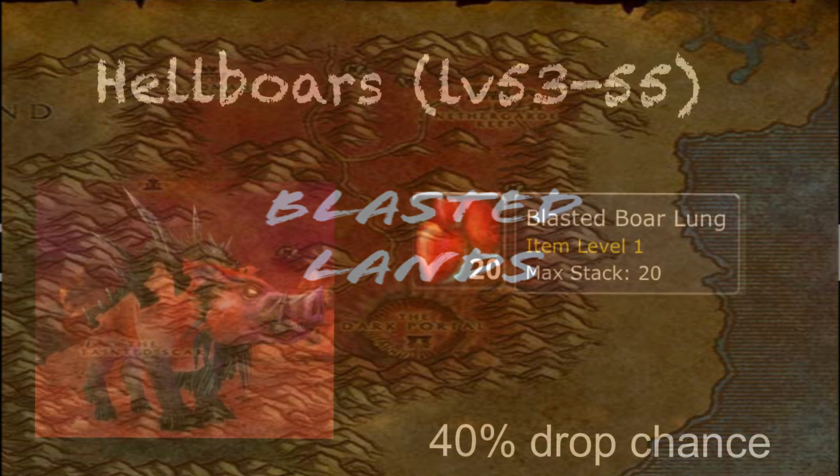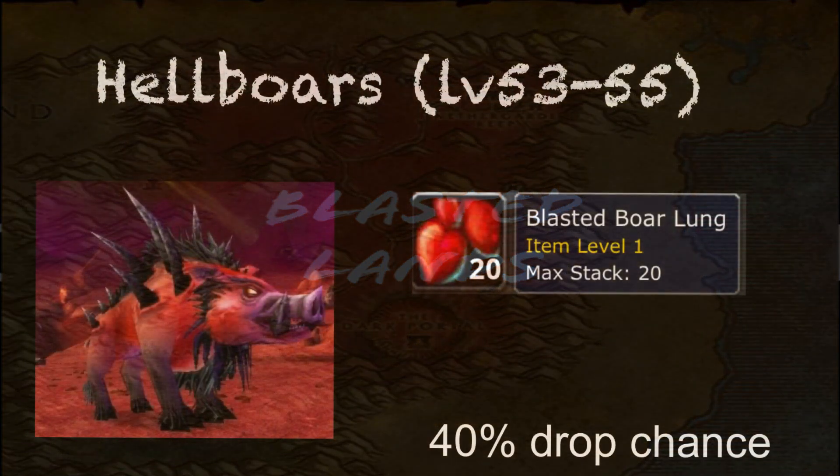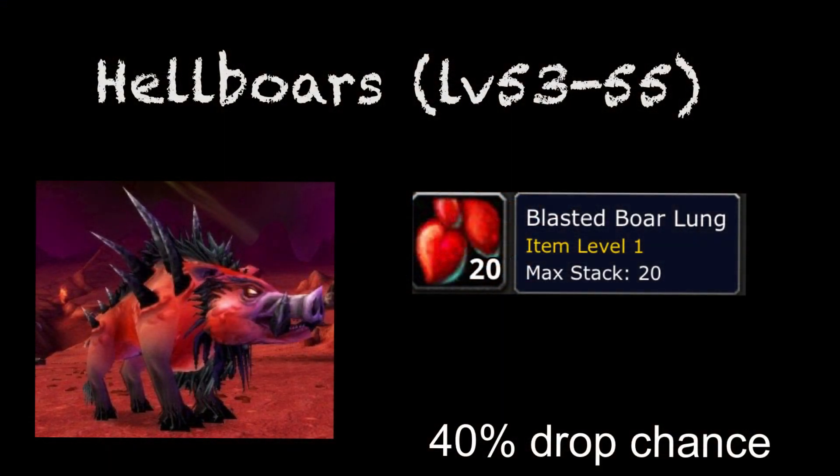First, I want to talk about hellbores. Hellbores can mainly be found in the southeast corner of the map, with a few spawns also in the northeast corner. Hellbores drop an item called Blasted Boar Lung. These are mats commonly used by raiders to get a buff which increases their power and stats. Vanilla DB lists the drop chance at 40%, which I find pretty accurate, making them easy to accumulate. You can usually sell these from anywhere between 80 silver to two gold a pop.